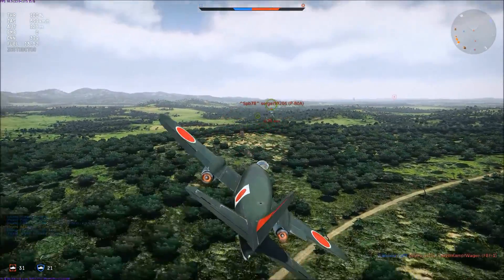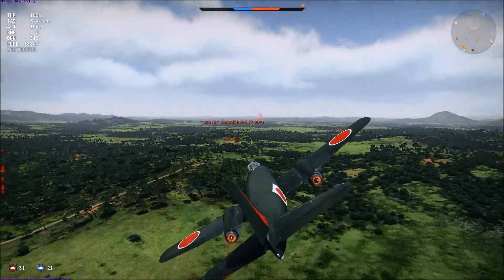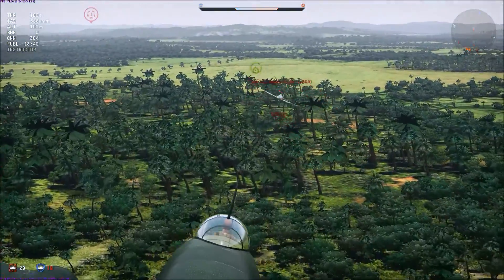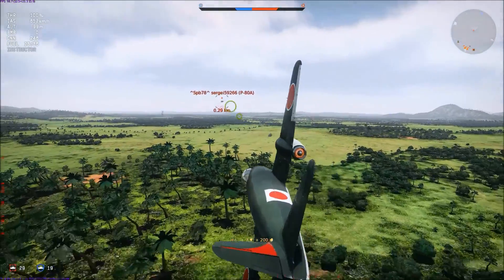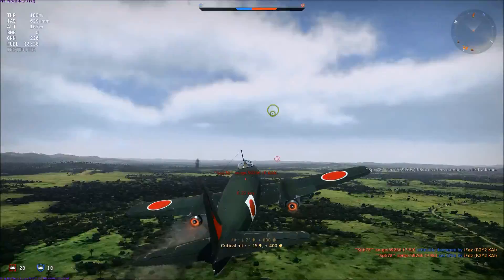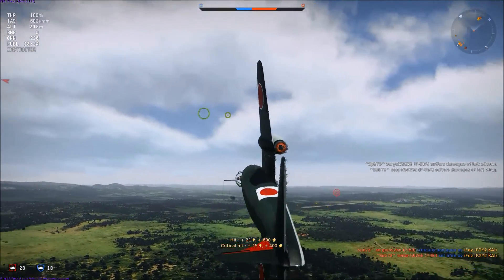He's doing decent defensive maneuvers, and that shows another weakness of this plane: the roll rate. As you can see, this P-80 can roll a lot faster than me. So keep that in mind — if someone starts rolling, try not to follow the rolls too much because your slow roll speed will get you in trouble. I'm just gonna level out a bit, wait for him to calm down, and there we go — he flew right in front of my guns and I blow him up.